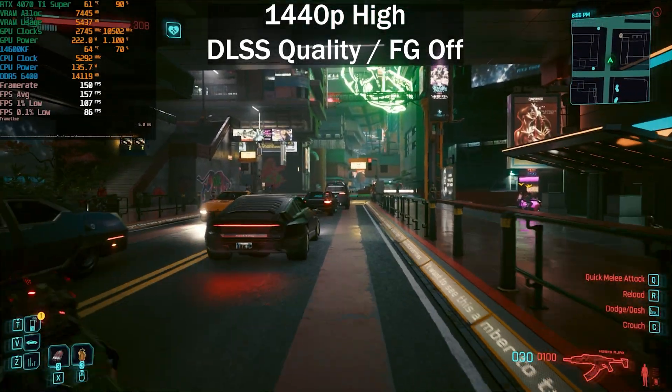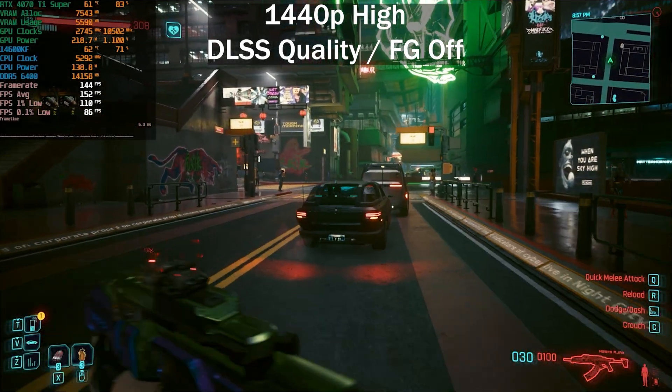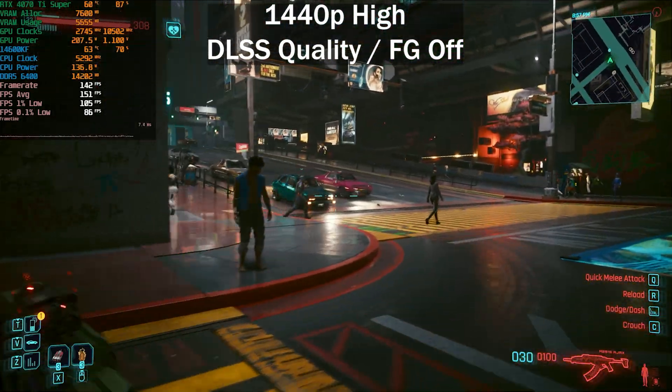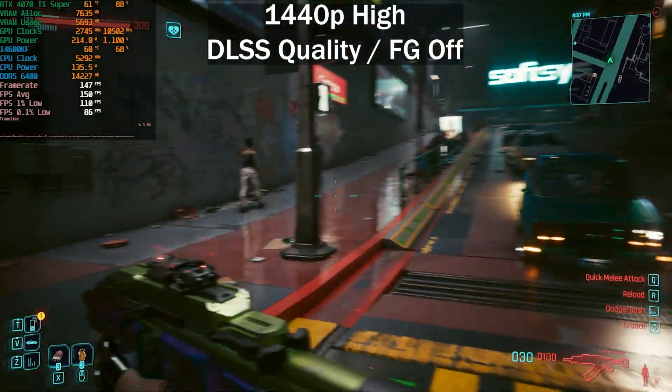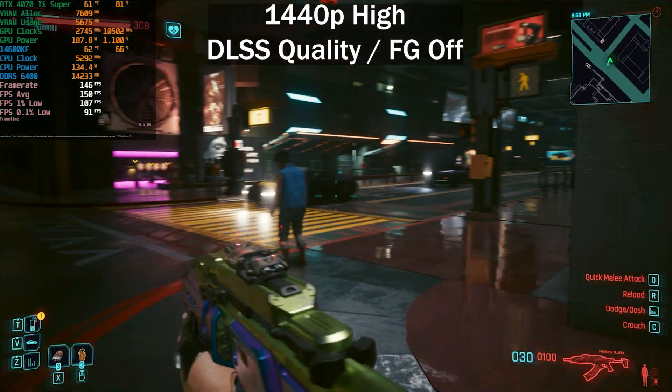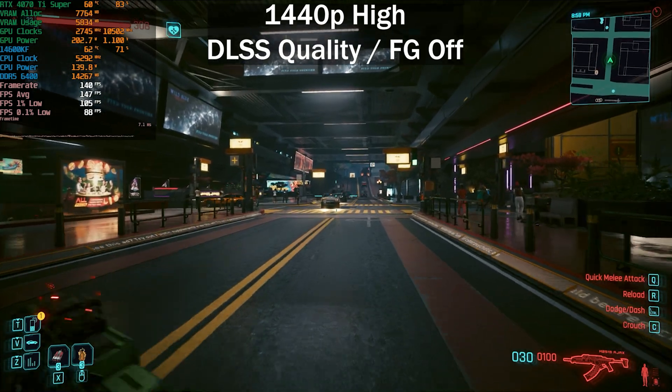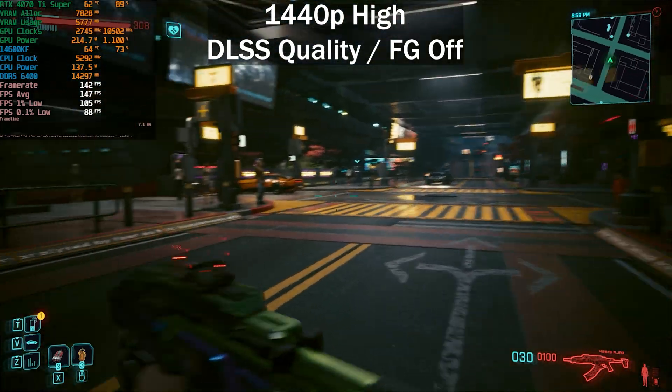Cyberpunk 2077 just got an FSR 3 frame generation update and that's what we'll be testing in this video. Today we'll be using an RX 4070 Ti Super paired with a 14600K CPU, paired with DDR5 6400 megatransfers per second CL32 memory, and currently running at 1440p.